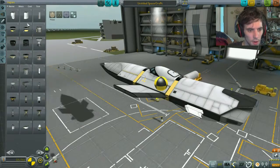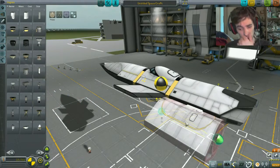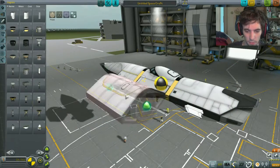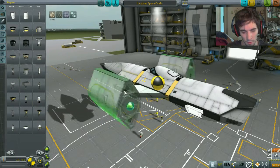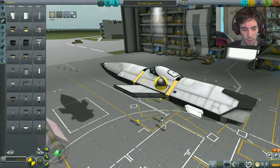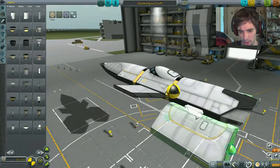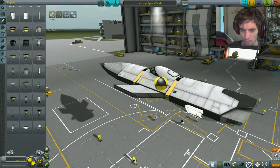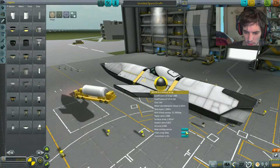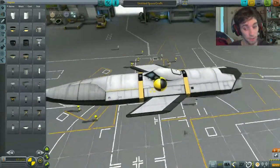I want engines! I moved the camera so that you can actually see the list of parts, because I realised that you couldn't actually see what the hell I was even doing, which isn't useful. There we go. I can't add fuel to those, but I can add fuel to these, though — which is useful.